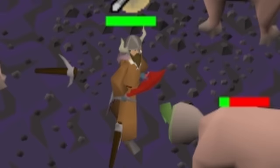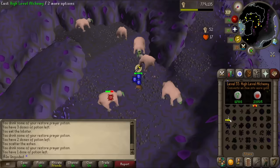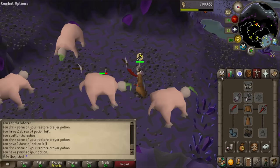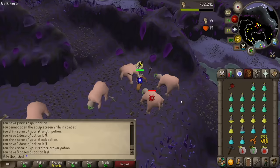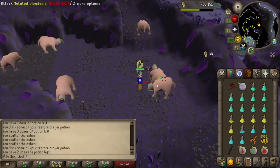First drop - Mithril axe, nice. Then black boots - that's an upgrade on my iron boots. Oh my god... fucking get in! I knew it! I fucking knew it! Four soul runes! Let's go! That is what we wanted. I cannot believe I remembered that. We only killed 12 Bloodvelds to get that. Oh my god, I'm so happy.